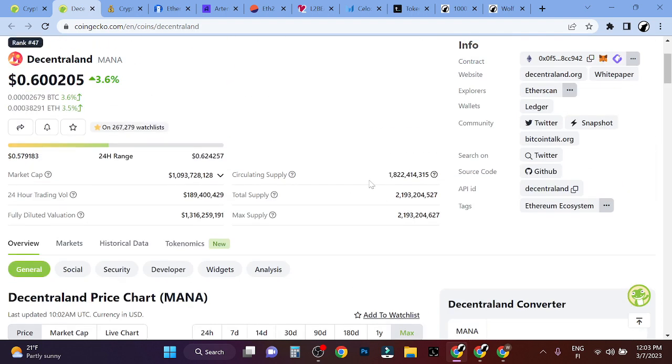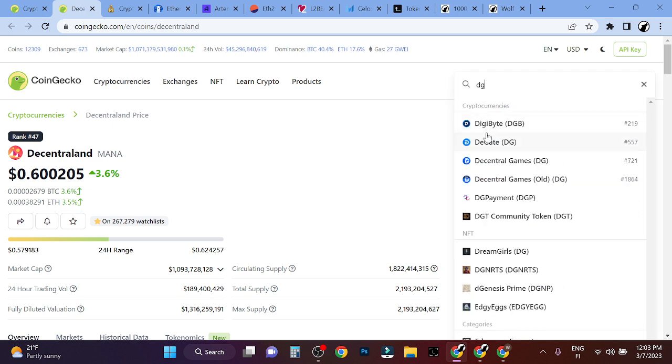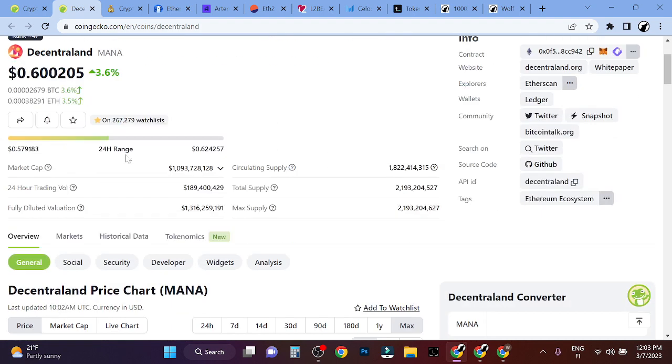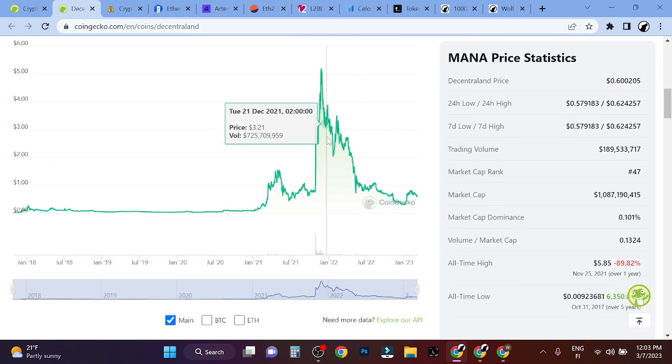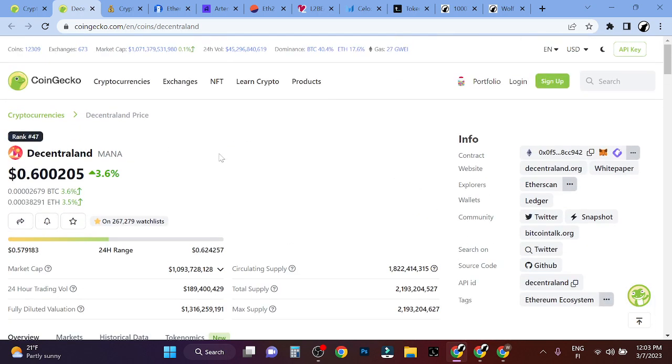There are good projects built on Decentraland. One of the biggest I believe is DG — Decentralized Games. I think this is a pretty good project. And Decentraland MANA, I think it can at least 10x from here. So from 60 cents, it could be like $6 or $10 — pretty much the same as the Sandbox.